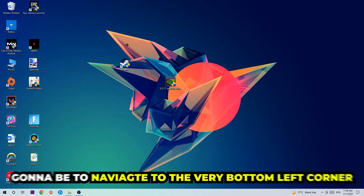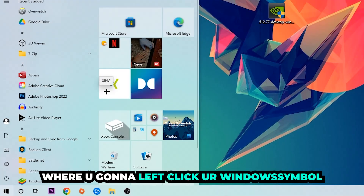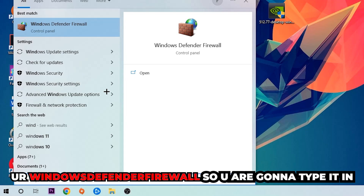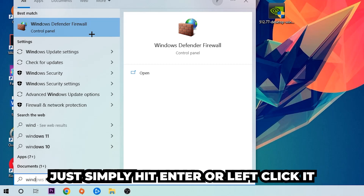The first step I would recommend for everybody is to navigate to the very bottom left corner of your screen and use the Windows search function in order to find Windows Defender Firewall. Type it in, and once it pops up, click on Windows Defender Firewall — simply hit Enter or left-click it.